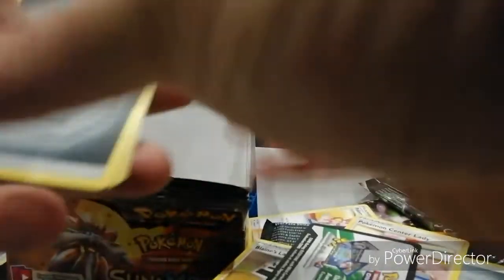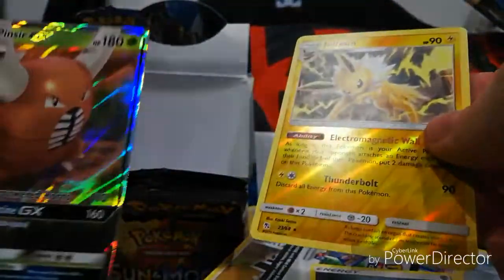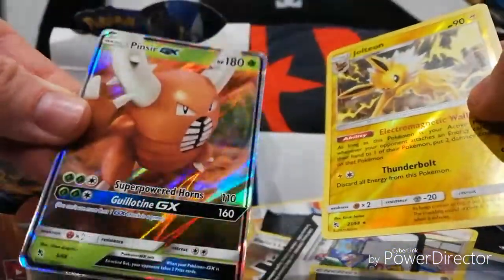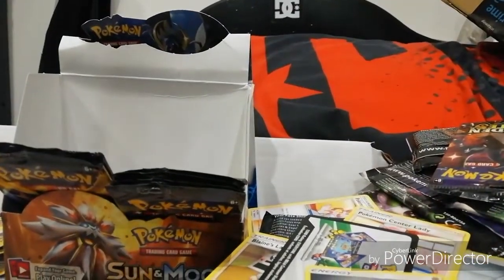Energy, Sabrina, Misty, Metapod, Pikachu, Charmander, Voltorb, Koffing, Ekans - nice shiny Jolteon again. And - ooh! - Pinsir GX! Look at that beauty right there. Wow, that was decent.